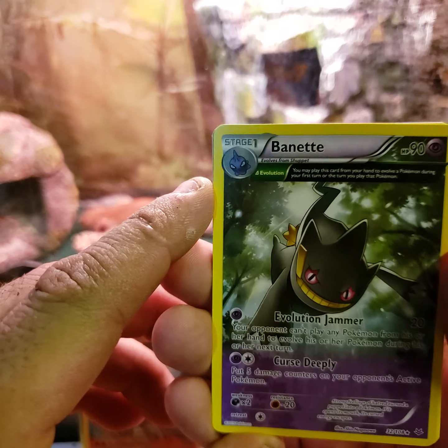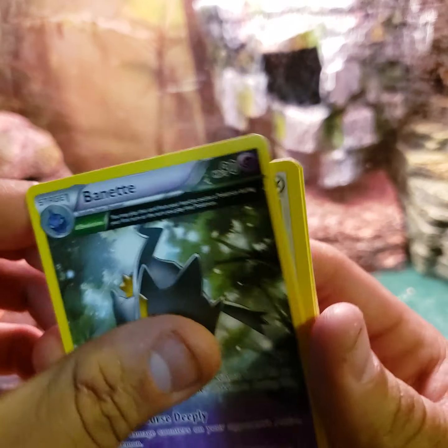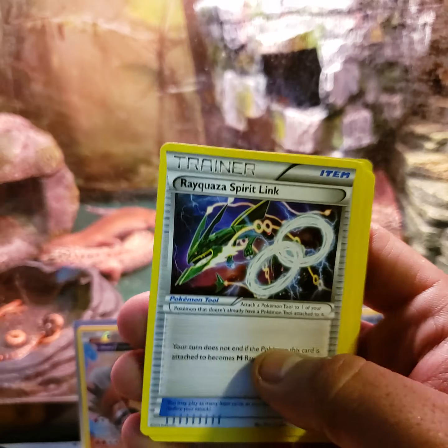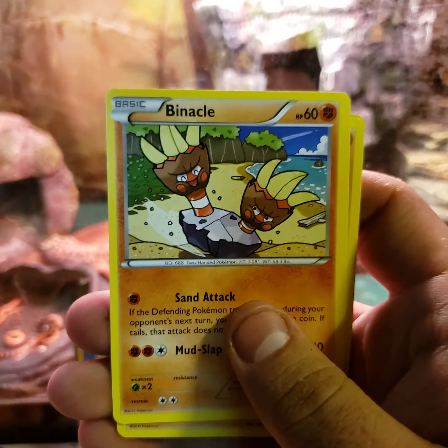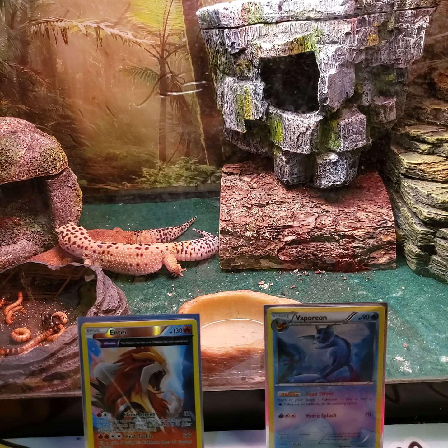Oh no, did I do this wrong? I did — that's your rare right there. Oh well. Tranquil, Altaria, Rayquaza Spirit Link, Pikachu, Wurmple, Bagon, Binacle, Gligar, and a reverse Tropius.